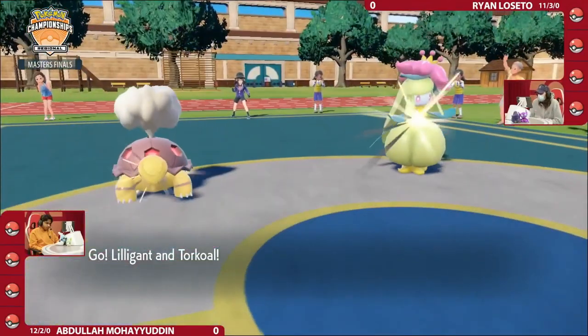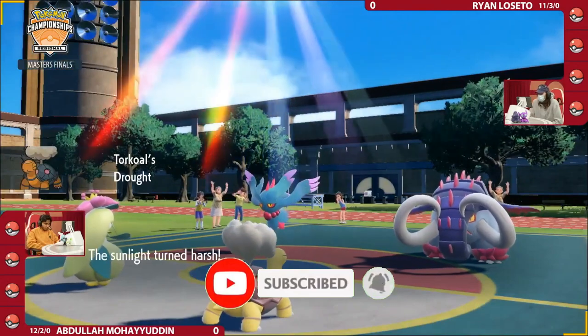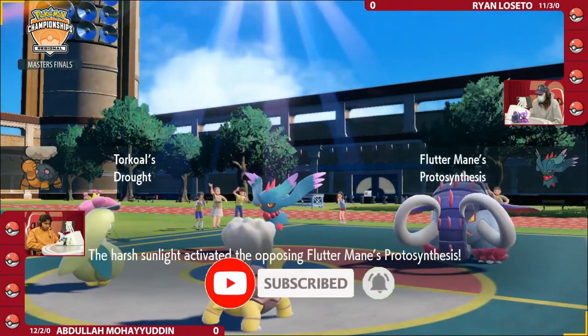Fluttermane for Ryan, and for Abdullah we will be seeing Lilligant and Torkoal. We've seen this duel once or twice before, on both sides of the field. Yes, absolutely right.